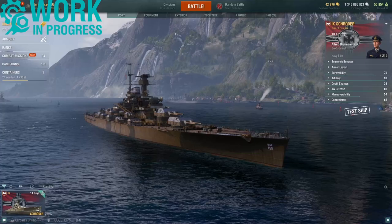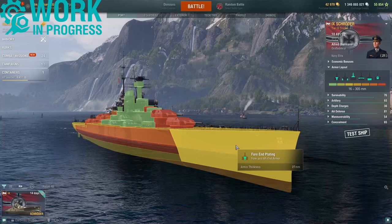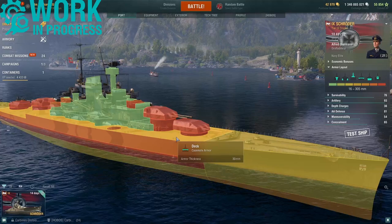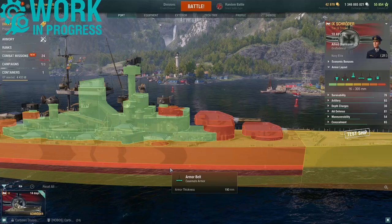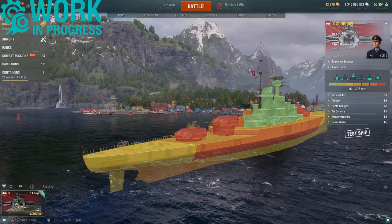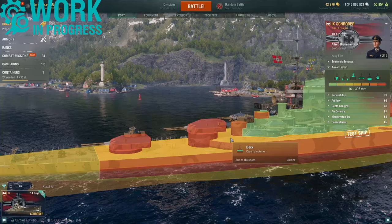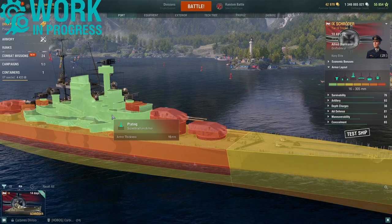Let's have a closer look at the armor layout. The Admiral Schroeder gets a solid 27mm fore-end plating, upper and lower. The main deck is 30mm. Upper casemate armor is 90mm, while the armor belt itself is 190mm in two sections. The aft-end plating is 27mm, the main deck at the rear is also 30mm in two sections, and the upper casemate is 90mm throughout.